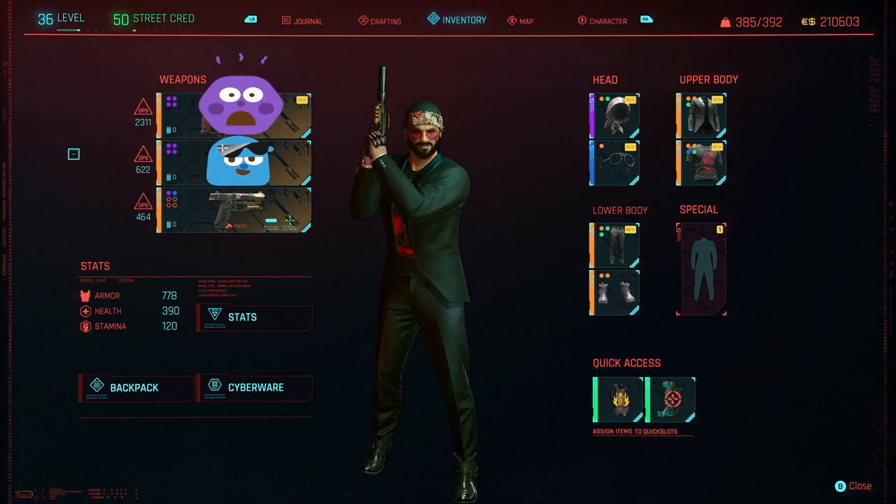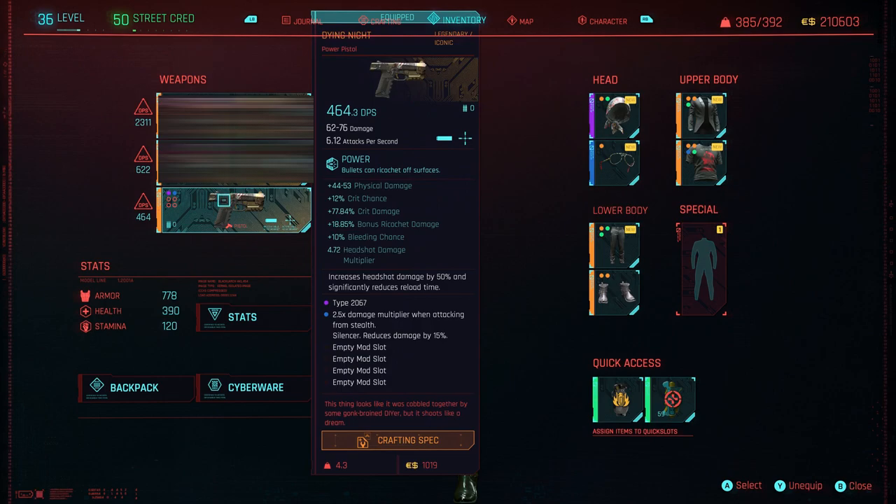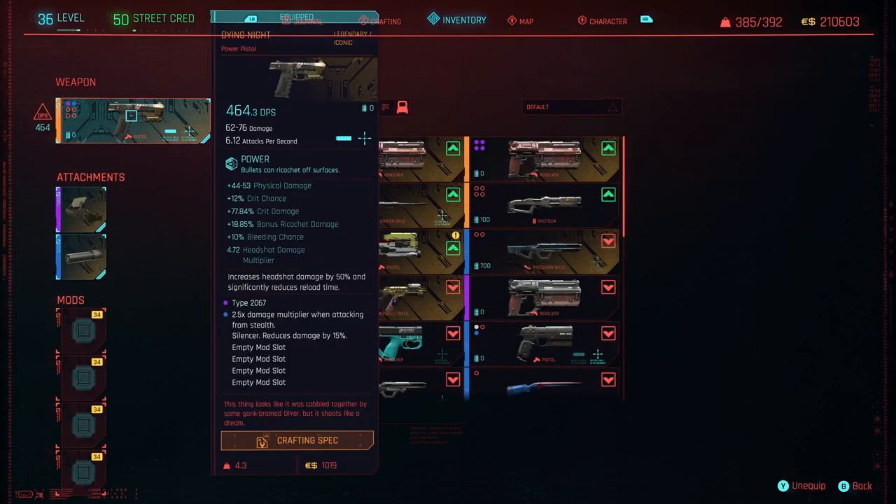Kicking it off in third place — this one you may well know, because it is a gun you get kind of at the start of the game. This is the Dying Light. I've upgraded it all the way to legendary. A lot of people just put this to one side because it's a very early gun, and the perks don't seem that amazing at the start. But having played with quite a few power pistols and guns in general, I'm really starting to see the benefits of using this gun. It really is a nice strong gun.